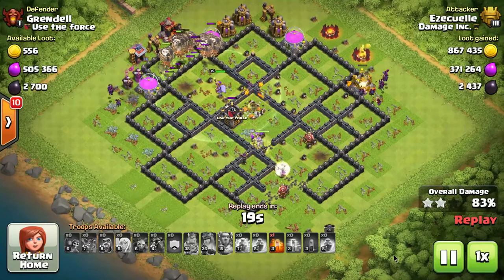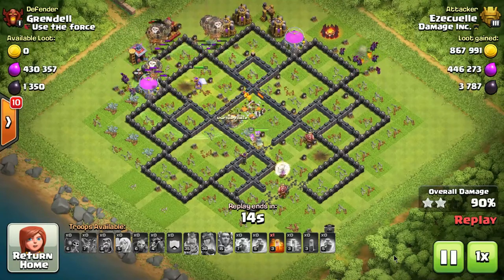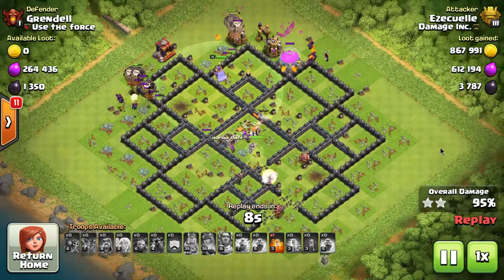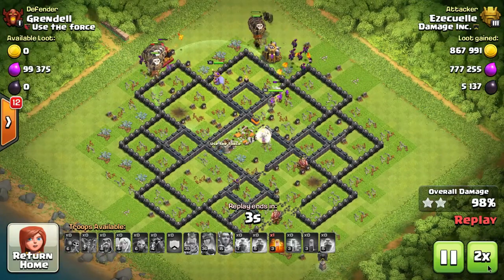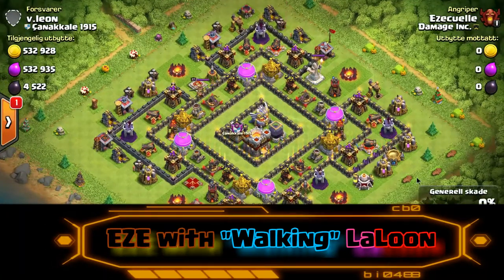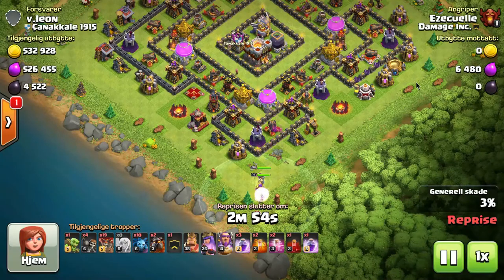As you can see, this attack does not take long to get off. Laloon is definitely one of the strongest attacks in Town Hall 11. Now, you'll notice this is not a war attack, and that's because I've been struggling — it's been a struggle for me for the past two months, almost as if I forgot how to play. But farming, on the other hand, we have managed to push.